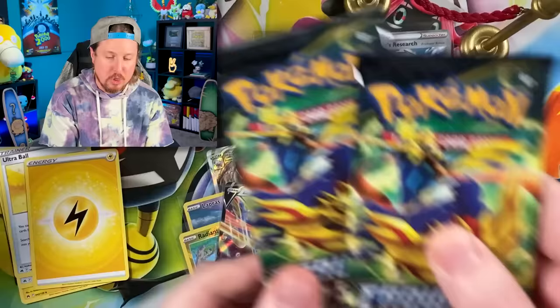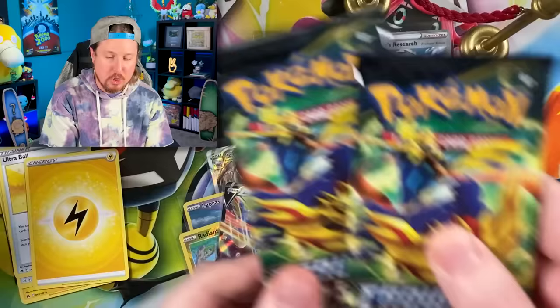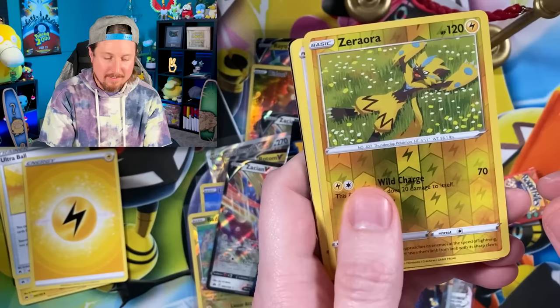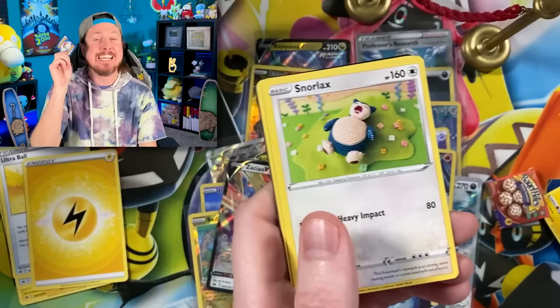Two more packs. We got Shinx, Corpish, a Sealeo, Duskull, and a Snorlax. It's all going to come down to this very last booster pack, Breaking Family.